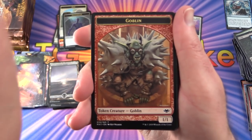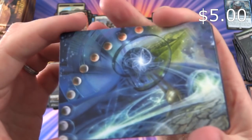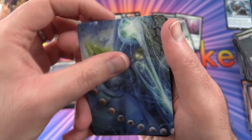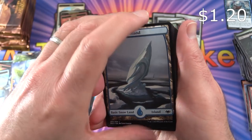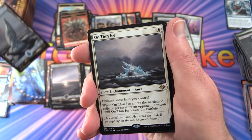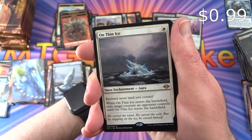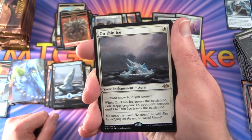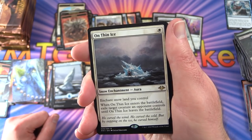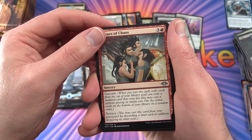Pack 26: Goblin token. Snow-Covered Island. The rare is On Thin Ice — snow enchantment aura: enchant snow land you control; when On Thin Ice enters the battlefield, exile target creature an opponent controls until it leaves the battlefield. Also pulled Throes of Chaos, Frostwolf Bastion, and Thundering Djinn.